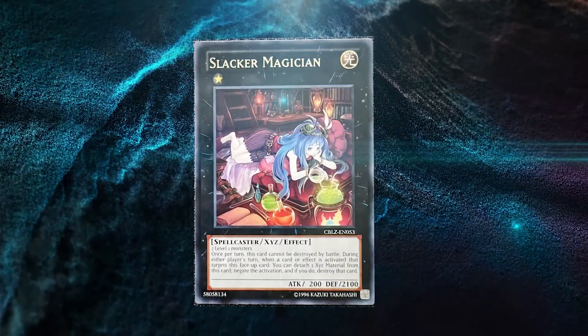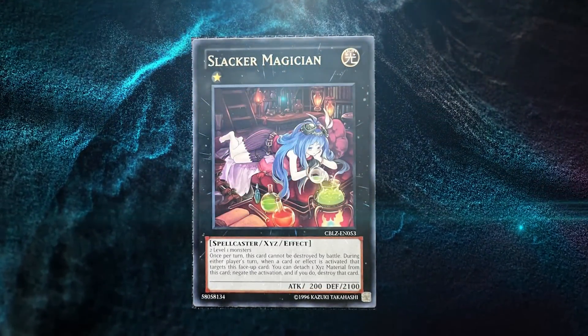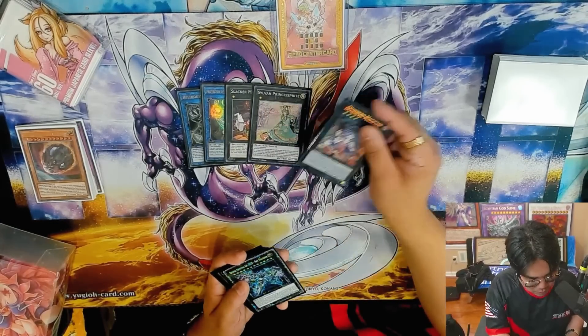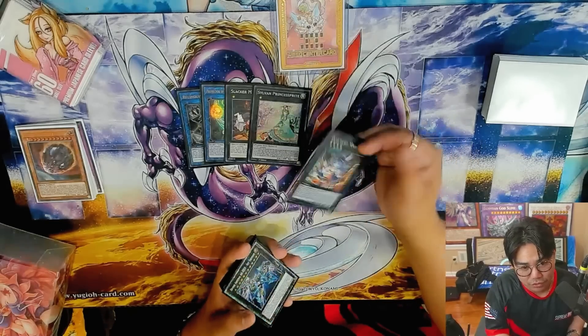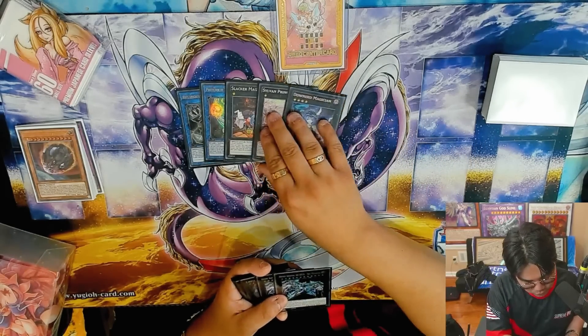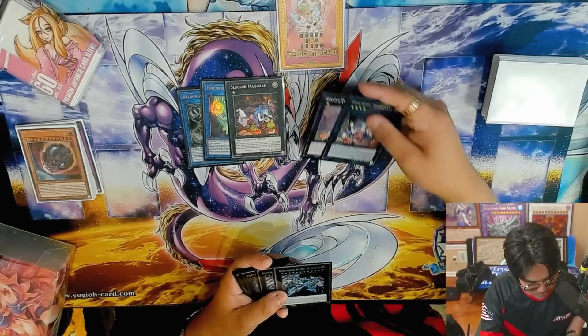One Slacker Magician, because it's really, really good going second to go into Zeus. One Princess Sprite because when you go first, this card helps you see your engine more consistently — and you play only nine monsters, so the rest are all spells and traps. One Downard, which is essentially Slacker Magician grown up, which is kind of cool lore-wise.